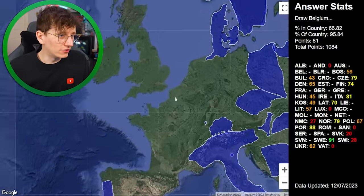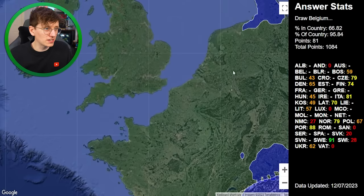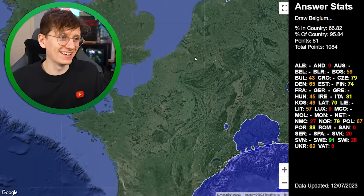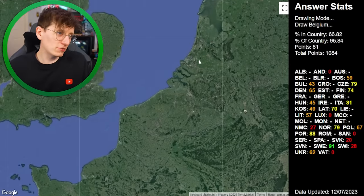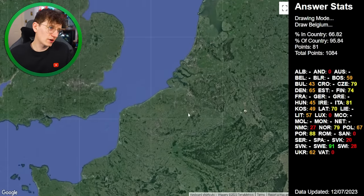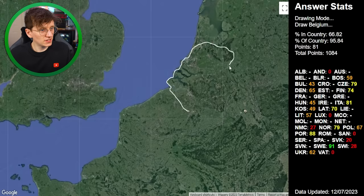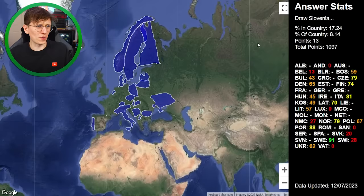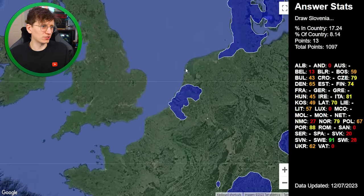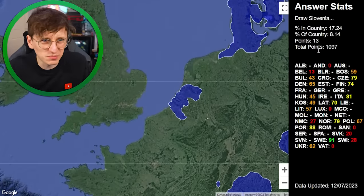Draw Belgium. Netherlands is here, so it's Belgium just there. I try to remember the general shape and work my way along this coast — it's kind of like this with something there, then it goes back out again. Belgium was a bad one — I think I needed to be over here. Only 13 points. That's bad.